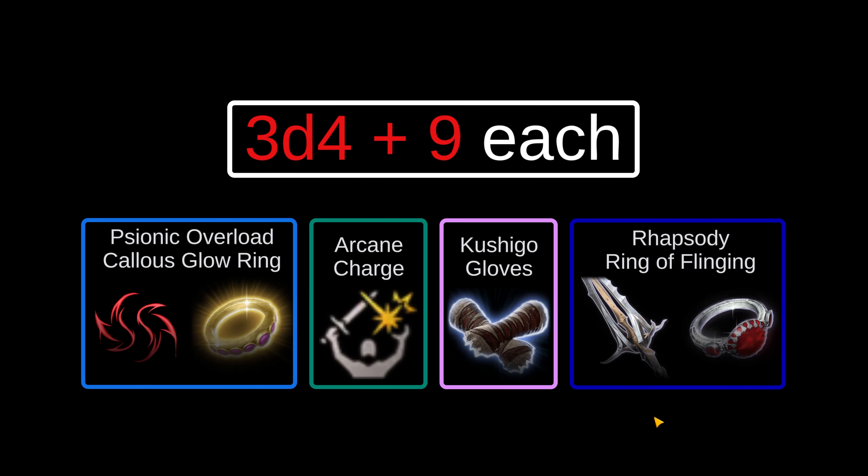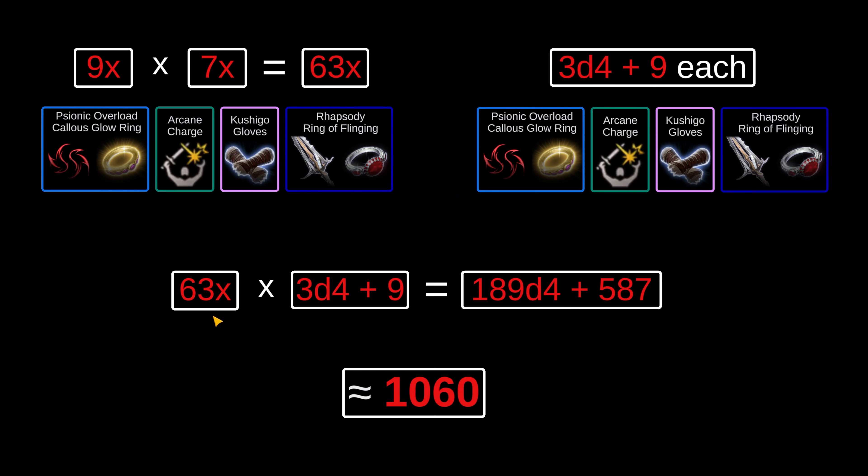We also need to calculate what the set of generic damage riders proccing on every single source is actually worth. In this case, that's 3d4 plus nine: 1d4, 1d4, and 1d4, then plus three from Rhapsody, plus four from Arcane Charge, and plus two from Kalos Glow. Multiplying this out, 63 sources each proc one instance of this damage, resulting in a combined total per round of 189d4 plus 587 damage from nothing but generic damage riders, which averages out to about 1060 per round.